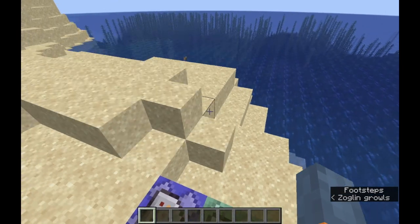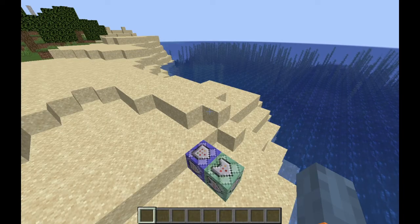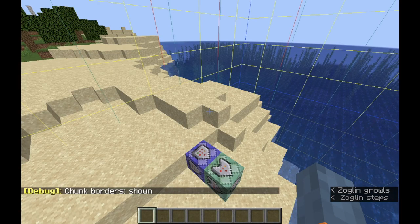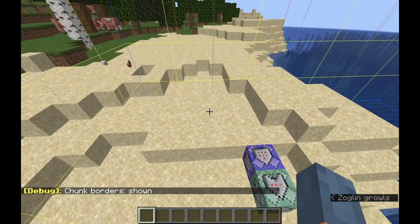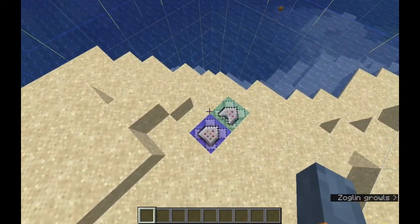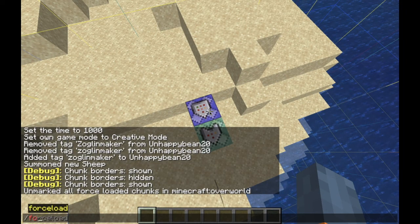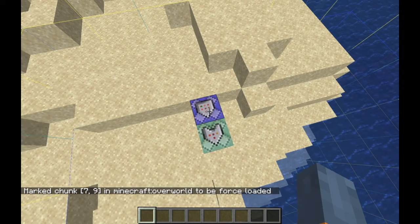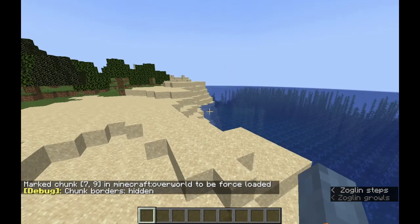There is also one more thing: this command block machine will stop working if you leave render distance. Press F3 and G to show chunk borders. If the command block machine is inside one chunk, that's good. If it isn't, you just need to move it so it's inside one chunk. Then type slash forceload add tilde tilde and click enter. That should mean this chunk is force loaded, which means it will be loaded no matter where you are in the world.